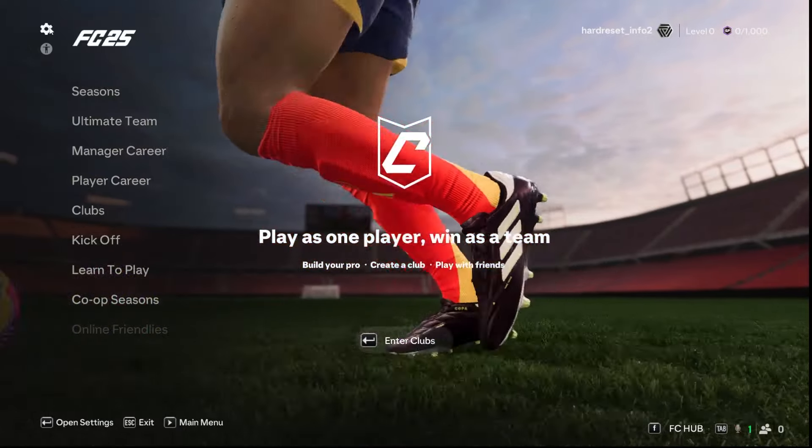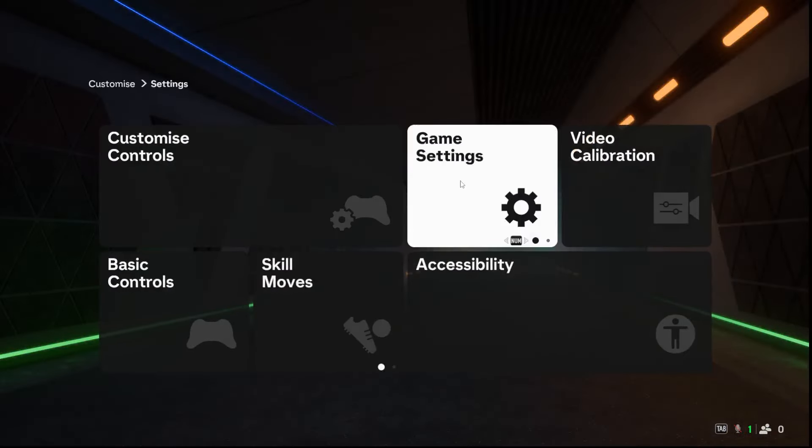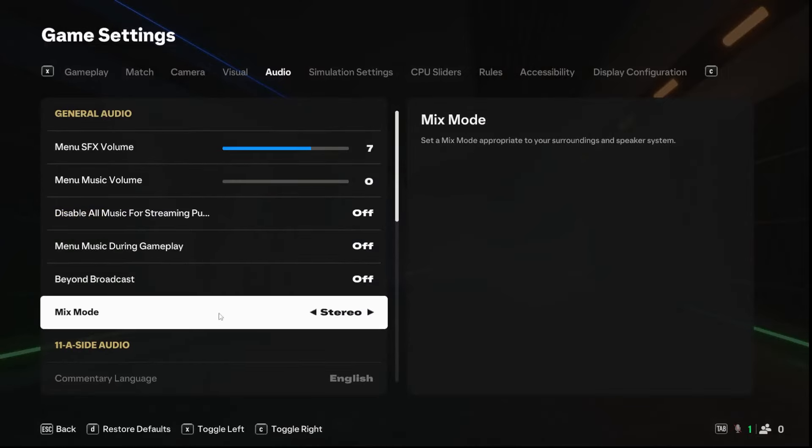First, go to settings in the top left corner, then settings, game settings, audio, and here is mix mode.